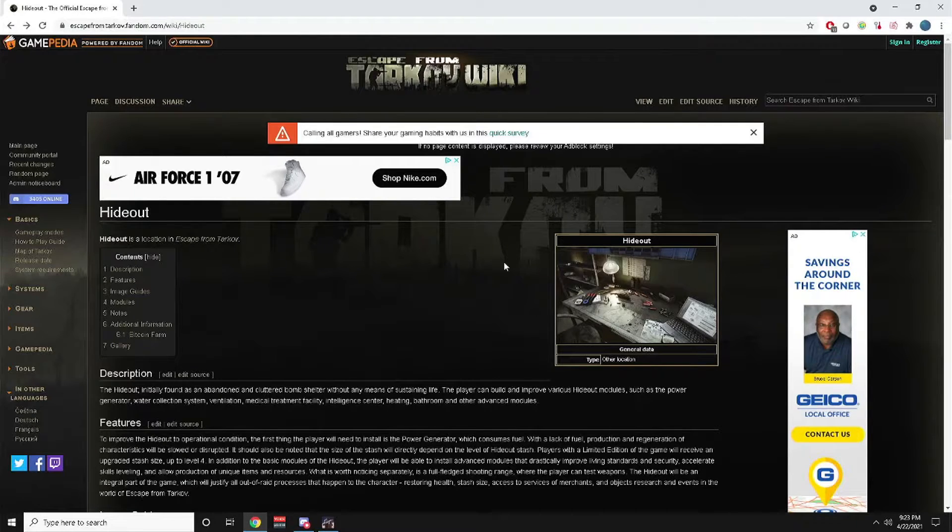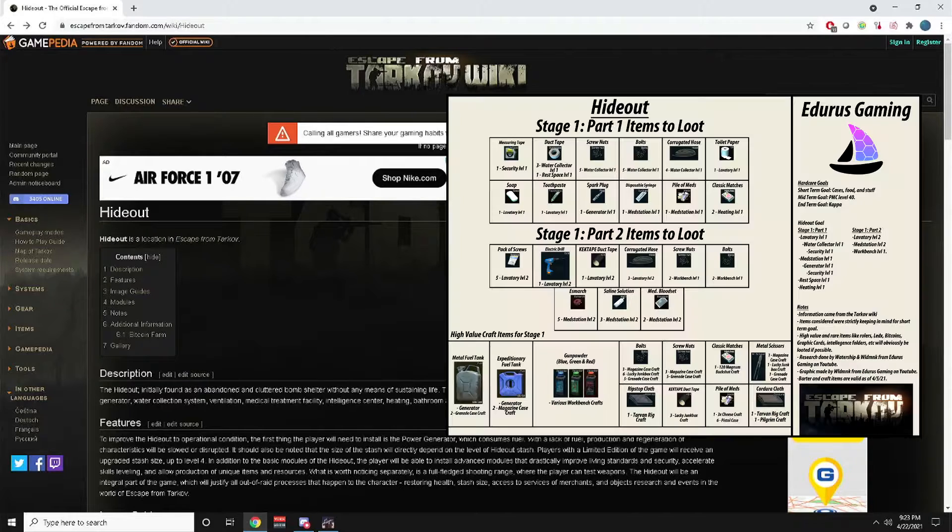Since we're focusing on the hardcore series, we're gonna want places to craft because we need items to help us through the series — you can't buy stuff from traders or the flea market. So we thought the first stage would be Laboratory Level 2, Med Station Level 2, and Workbench Level 1.